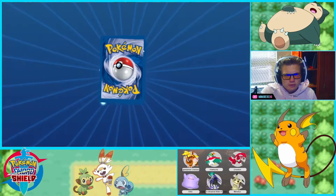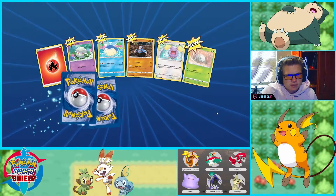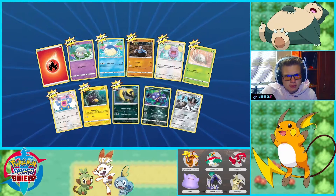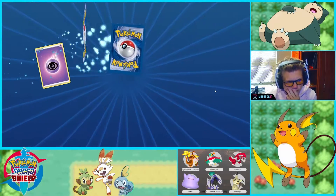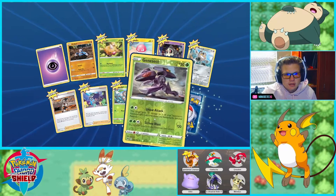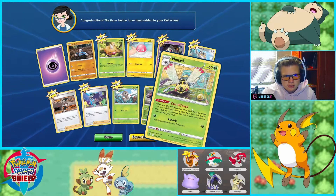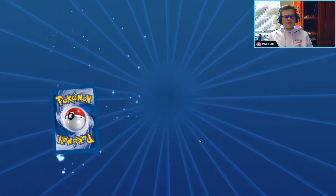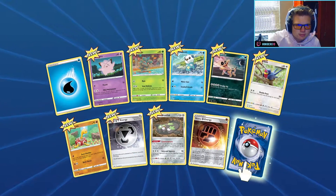I think we can get electric — it's gonna be electric this time, don't you think? It's fire! Reverse holo Sapphire and a Galarian Perrserker. Let's see — two rares, and it is a reverse holo Genesect, and the last one will be a Ninjask.